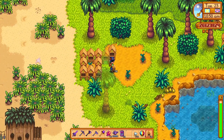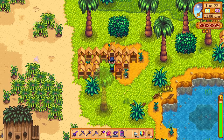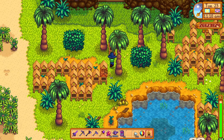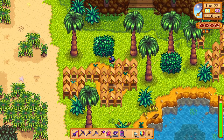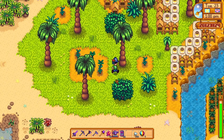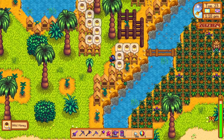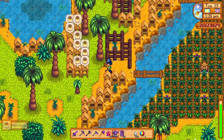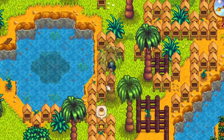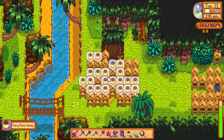Last but not least we have the beehives, or bee houses. This is my favorite artisan equipment since I really enjoy beekeeping. It's a really noble profession which helps out nature, and in return you get tasty, sweet, and healthy honey. In Stardew Valley the beehives give you honey from nature, but if you plant flowers next to them you get that flower's honey, which increases the sale price by a lot. The most expensive and profitable honey is the fairy rose honey, which you can only plant in the fall season, but by unlocking Ginger Island you can plant flowers there any season and they will never wilt, giving you an unlimited supply of fairy rose honey which you can sell for huge amounts of gold. I made a video on this topic so feel free to check it out to see how I started my honey empire.